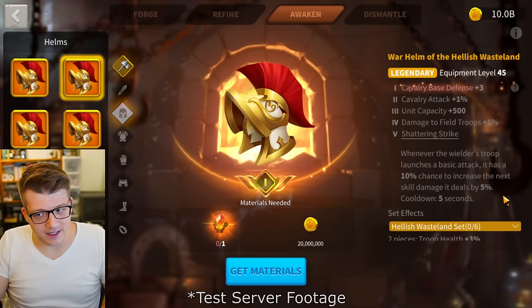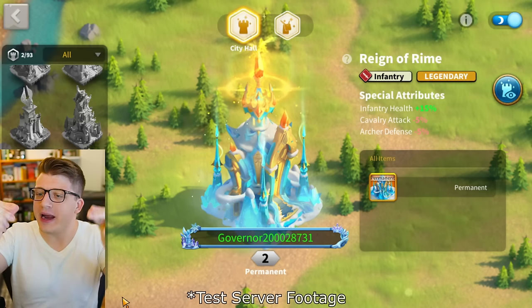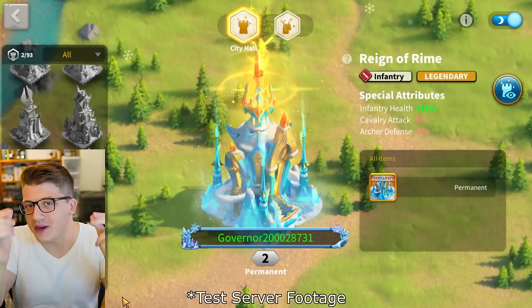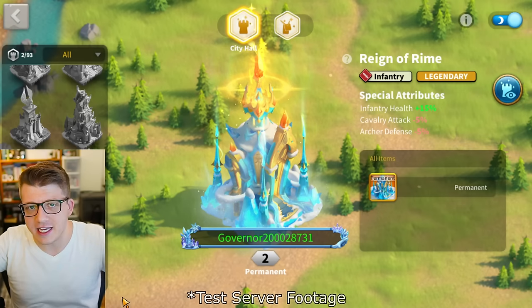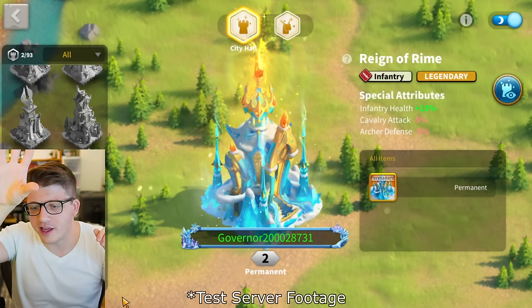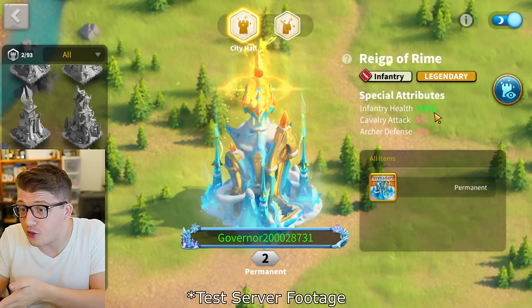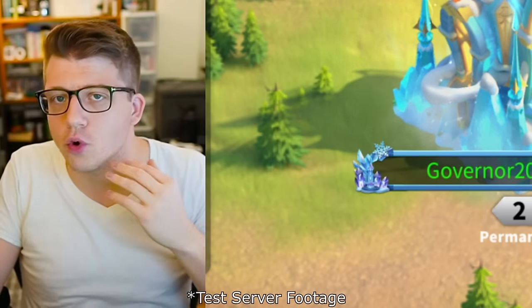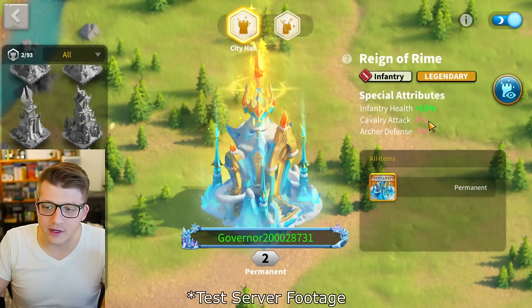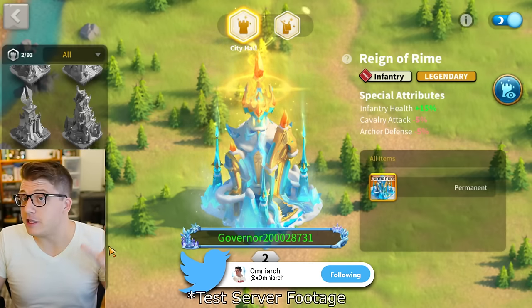Next, let's look at city skins. We have the Reign of Rhyme city skin — the brand new Zenith of Power skin. It looks incredible: a gigantic ice castle fortress with a massive golden crown on top that shoots out solar flares. But also 15% infantry health — this has got to be the best infantry city skin ever in Rise of Kingdoms. If you're an infantry main, you're probably drooling. The consequence is 5% cavalry attack and 5% archer defense.